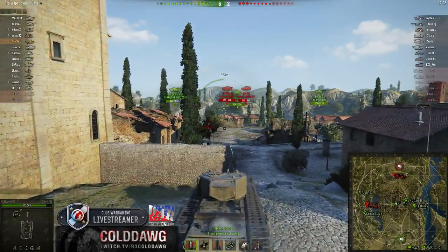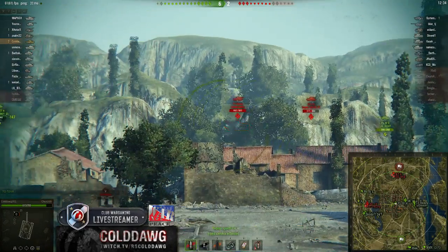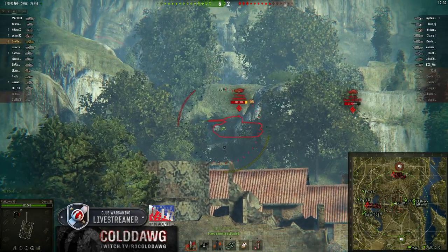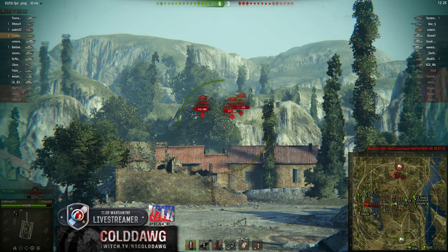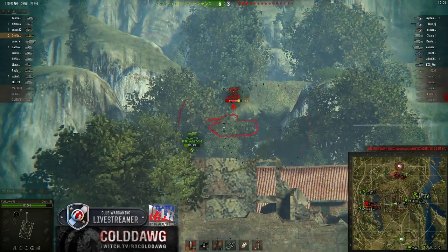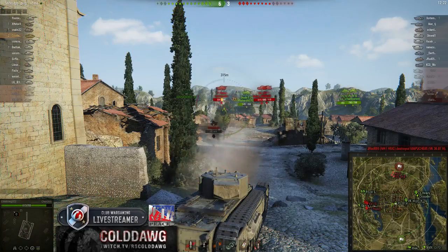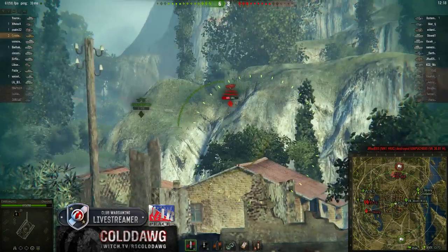Another good tactic while up here in the middle is if you own the middle and you see enemy tanks over here in the west end, go ahead and lay into them. The sight lines are pretty far, especially at this tier, so you will not be able to be seen from their guys. You're also shooting through some bushes, however I would not suggest sitting where you are right here at tiers 8 or higher.